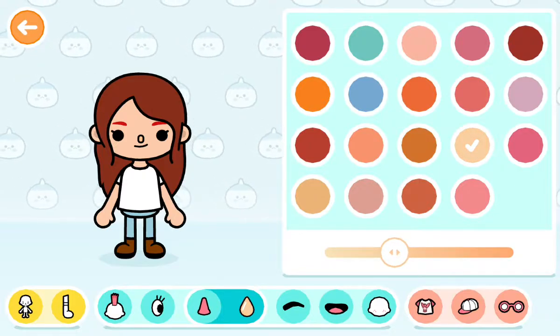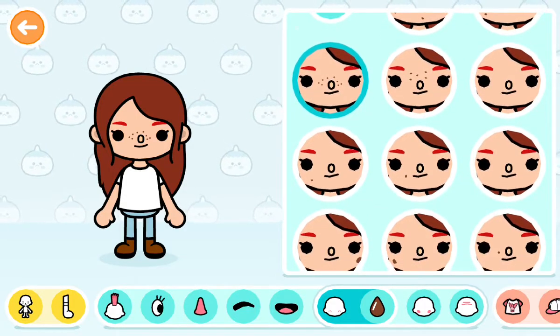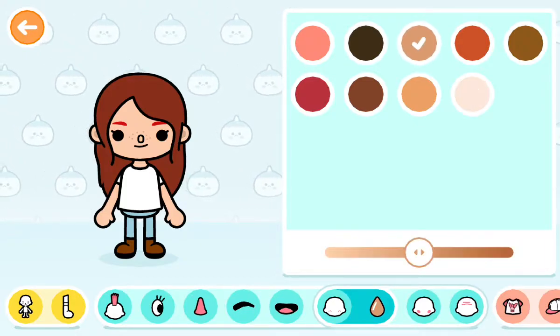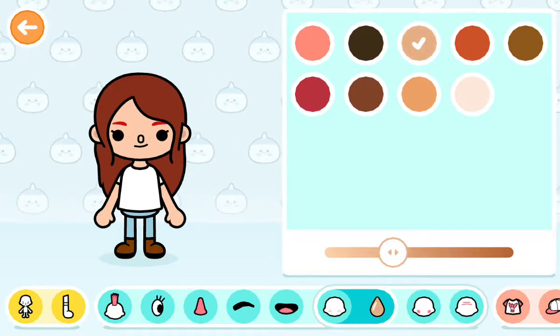Okay, there. The color's nice. And Zoe has freckles, so let's find some freckles. I think this is right because she has freckles around her nose. So let's find her skin color, which is this — we'll make it a little bit darker so you can see it, like that.